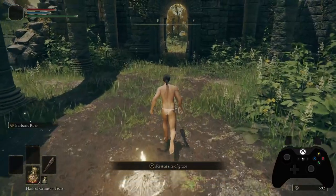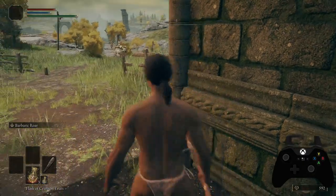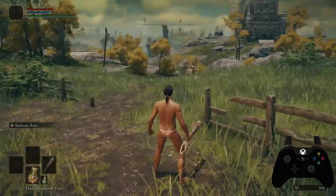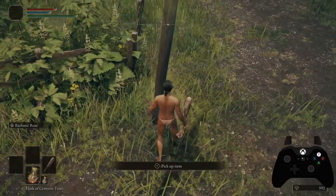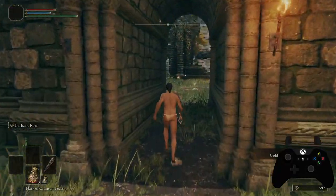Some enemies have farther viewing distance than others, so do keep that in mind. But you can run from him fairly easily and dodge around him by walking around the outside. I know the first time I played I tried three or four times to kill him and never could. But when you come here, make sure you pick up the Golden Rune — it'll give you extra runes, and we're going to need those once we come inside.